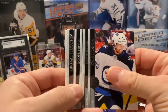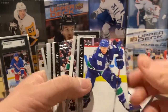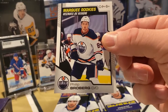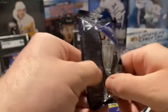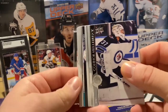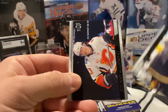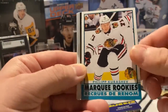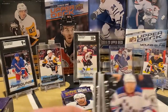We're going to get a Young Gun here yet. Base, base, base. Another Marquee Rookie — Philip Broberg from the Oilers. We've yet to hit a Young Gun. Hellebuyck, Fleury, Johnny Gaudreau, and a Marquee Rookie Philip Kurashev from the Hawks. Lots of OPC rookies so far.